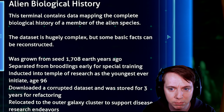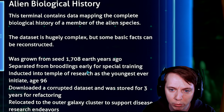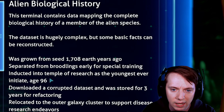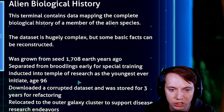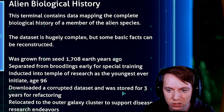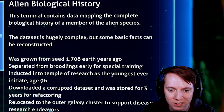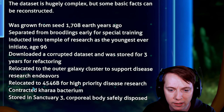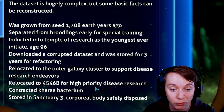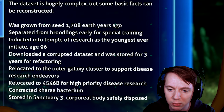The data set is hugely complex, but some basic facts can be reconstructed. Was grown from seed 1,708 Earth years ago. Separated from broodlings early for special training. Inducted into Temple of Research as the youngest ever initiate at age 96 — that is so young. Downloaded a corrupted data set and was stored for three years for refactoring. Relocated to the outer galaxy cluster to support disease research endeavors. Relocated to 4546B for high priority disease research. Contracted Chara bacterium. Stored in Sanctuary 3. Corporal body safely disposed.